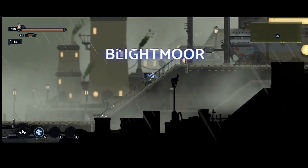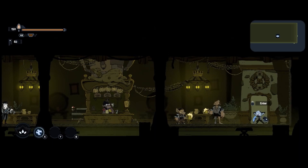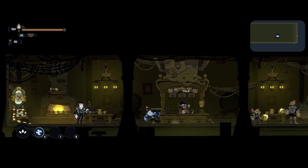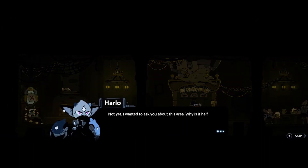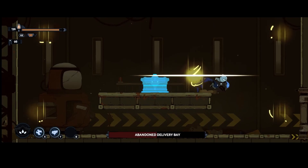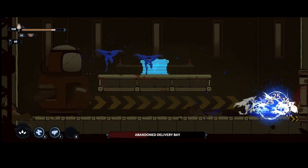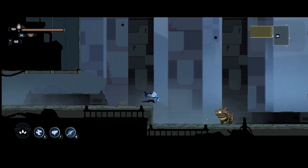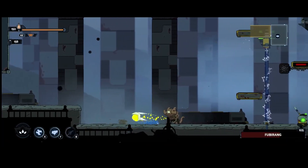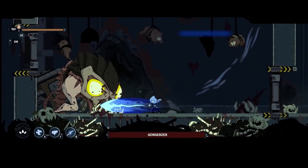Moving on to graphics, the game is stylised in a brilliant and detailed hand drawn 2D style. The animations are clean, the characters are quirky and ooze personality in how they are drawn. You can see this in the hub area of Blightmoor that we visit in the demo. The creature designs are also well detailed and in quite a variety from what we've seen in the demo so far. And the final boss of this demo is quite a sight to see.